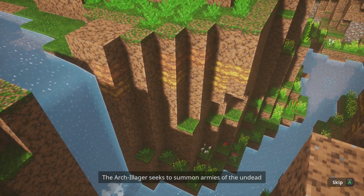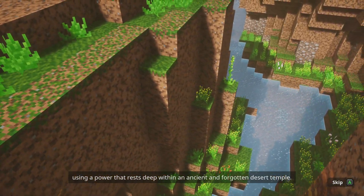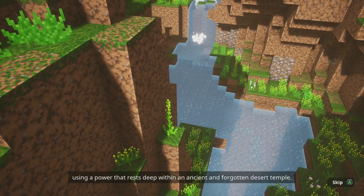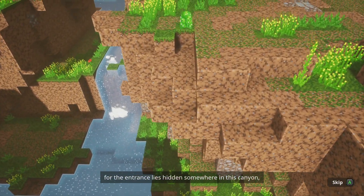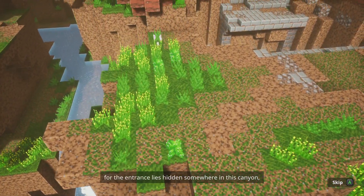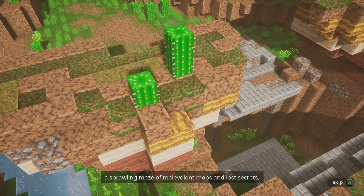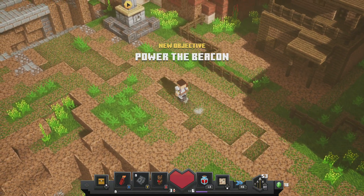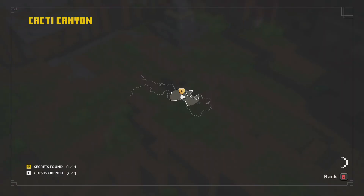The arch villager seeks to summon armies of the undead using a power that rests deep within an ancient and forgotten desert temple. Finding the temple, however, is an adventure in its own right, for the entrance lies hidden somewhere in this canyon — a sprawling maze of malevolent mobs and lost secrets. I like the sound of that. Let's go. This is Cacti Canyon — power the beacon is our objective.